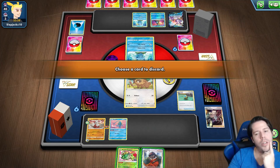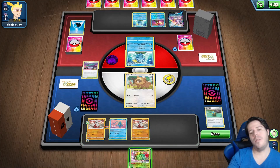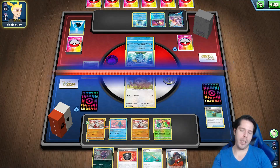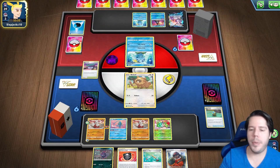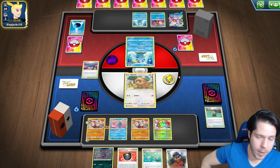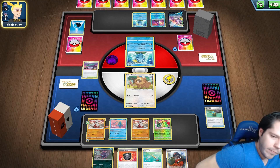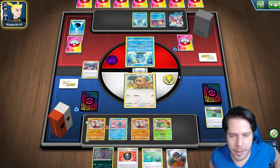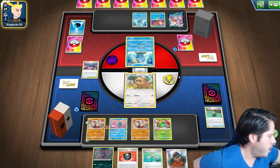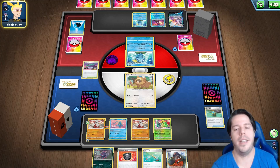I'll drill the Peony — I do need another Growlithe. What seemed to be a non-ideal hand ended up transforming into a very solid one and we get the Peony follow-up. Losing the Ordinary Rod is not ideal but it is what it is. The worst thing that could happen is my opponent knocking out Manaphy with a Lost City play — that would be the worst. I should go first; that would give me such an advantage.